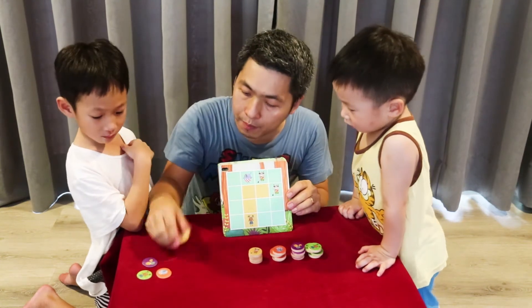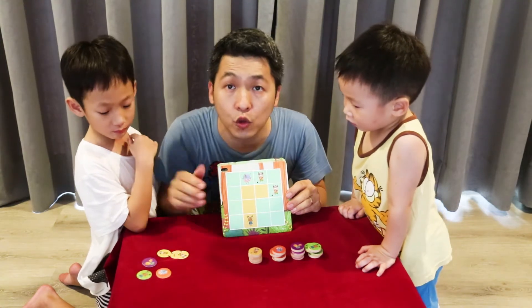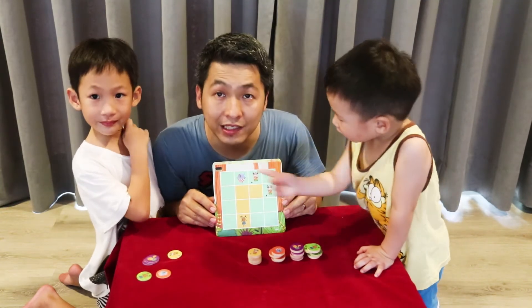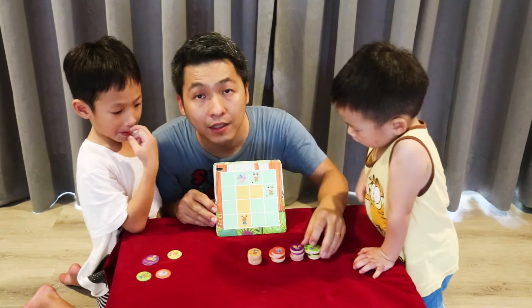We also have the same thing that comes in a paper form — I think maybe these are spare ones, or you can have two sets so that two people can play at the same time. The game is very simple according to the rules: it's just like Sudoku, except instead of using numbers, it uses animals.